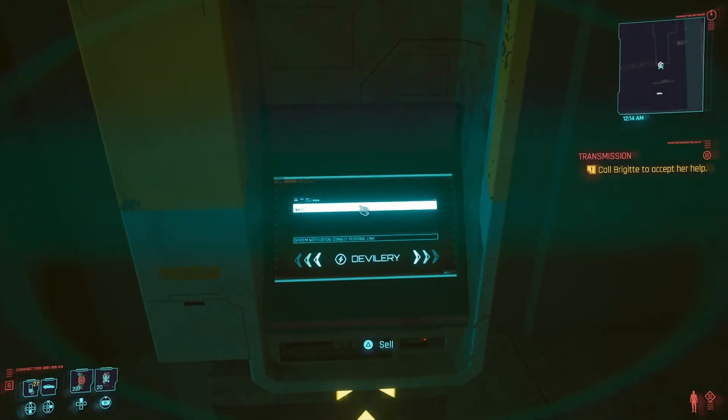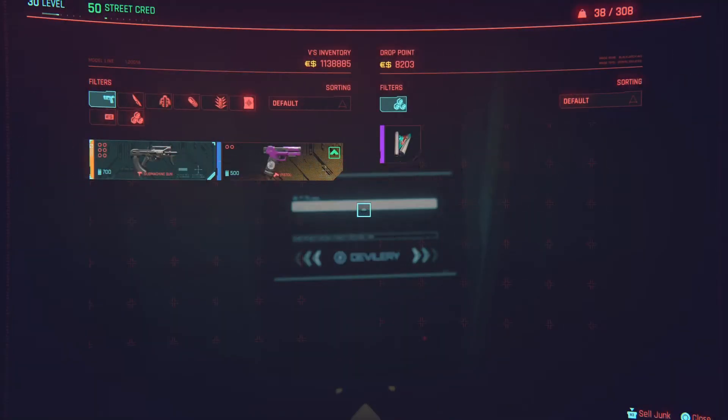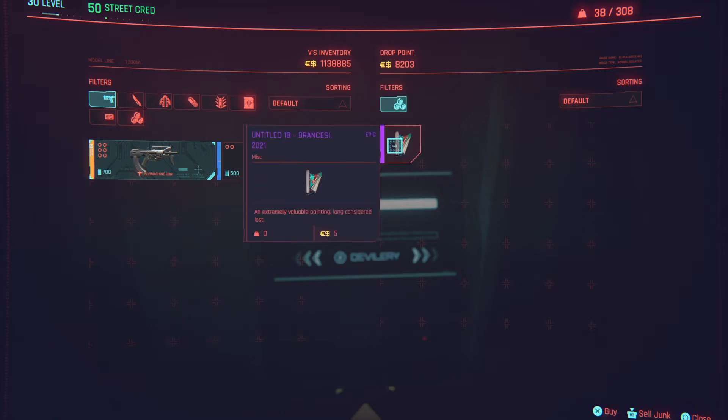What I'm going to do is press the pause button and the sell button at the same time. Now if you notice, I'm not actually in the terminal, and I can click this buyback button as many times as I want, duplicating this painting.